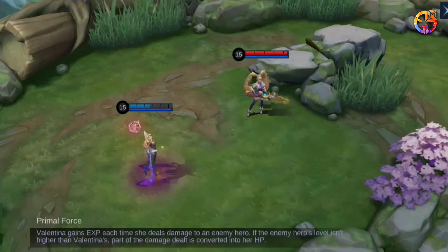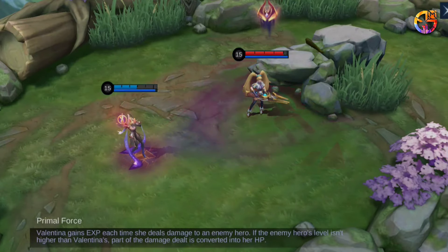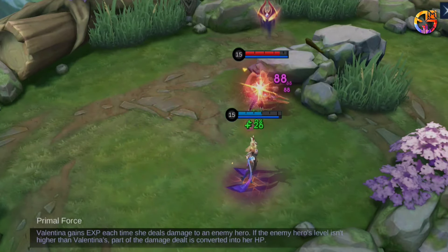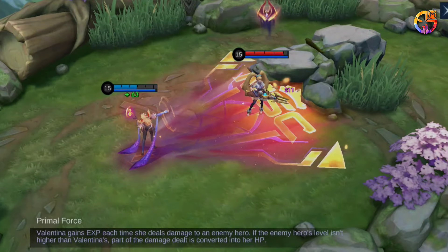Skill Introduction. Passive: Primal Force. Valentina gains experience each time she deals damage to an enemy hero. If the enemy hero's level isn't higher than Valentina's, part of the damage dealt is converted into her HP.